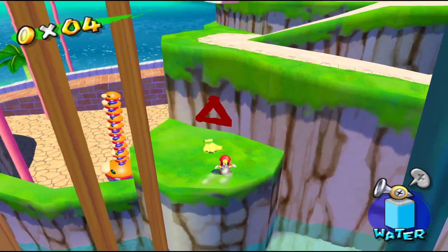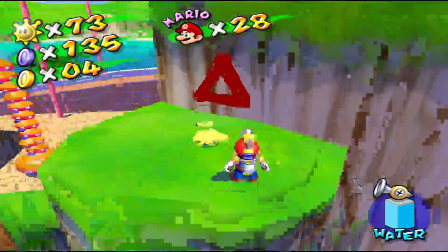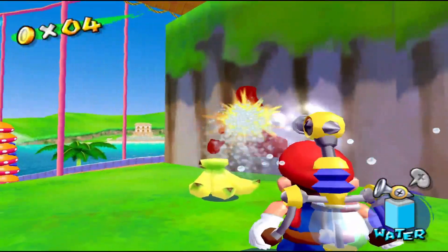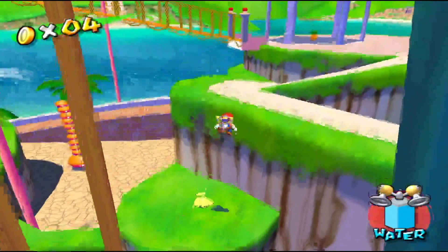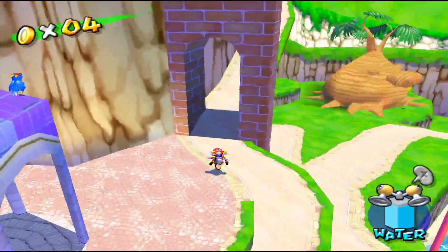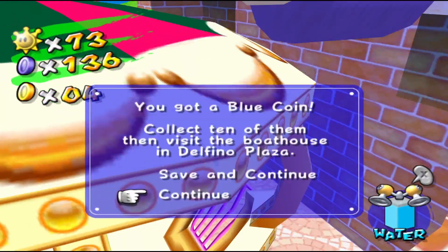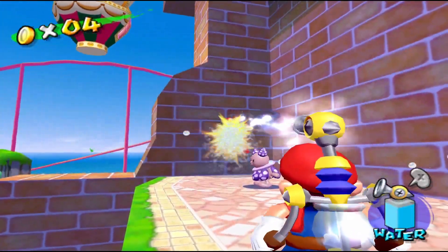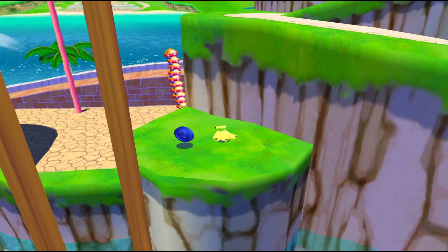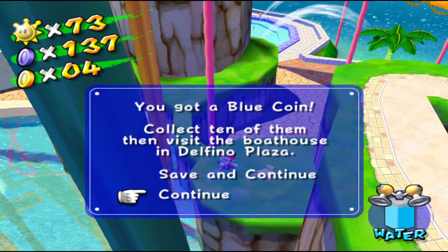Blue coins 16 and 17 can be found with triangle graffiti. There's one right next to the bananas at the base of the ferris wheel — I almost called it a windmill, probably thinking of Bianco Hills. Spray that, make it to the top — blue coin 16. Then do the same thing for the other triangle graffiti: spray it, blue coin comes out, drop down to the bananas and grab it. Blue coins 16 and 17.